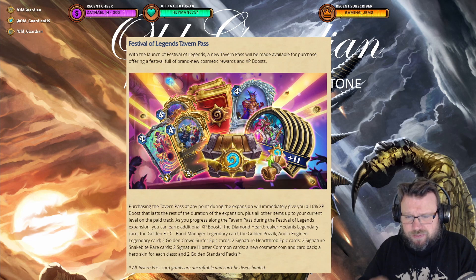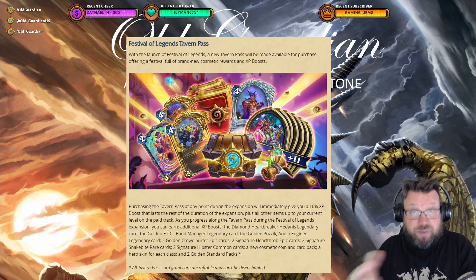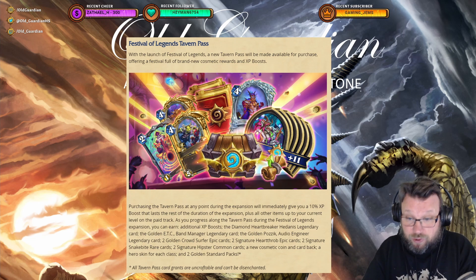Golden ETC and Golden Posick — ETC and Posick are both free cards, so you only get cosmetics out of those; you don't get anything new gameplay-wise. You also get two Golden Crowdsurfer Epic cards, two Signature Heartdrop Epic cards, two Signature Snakebite Rare cards, and two Signature Hipster Common cards.